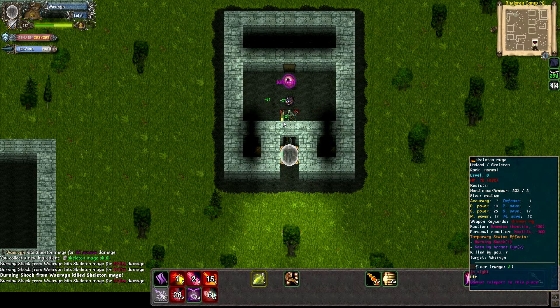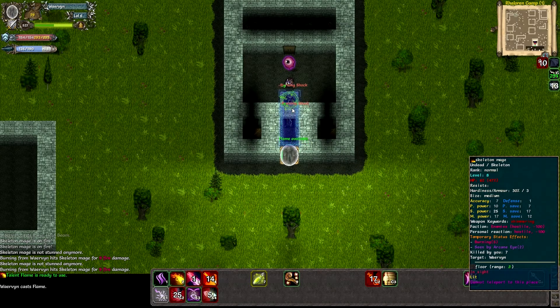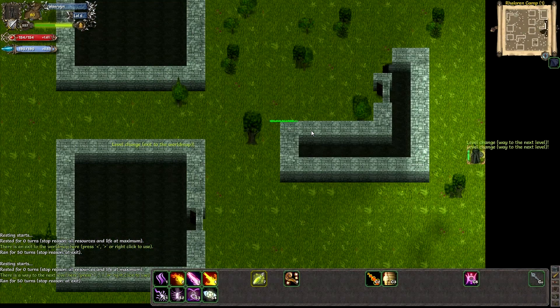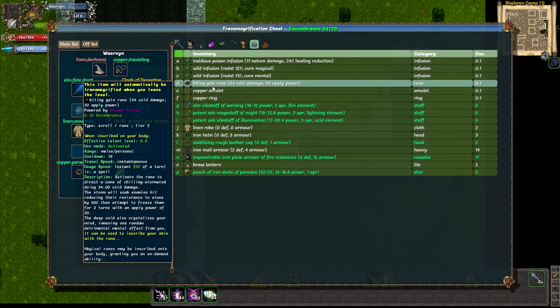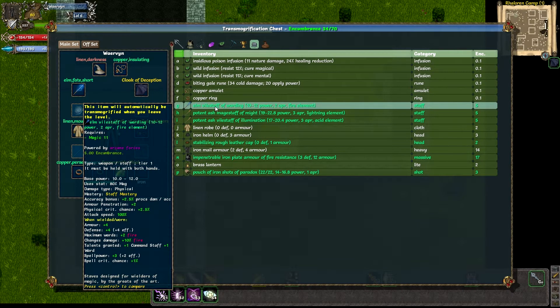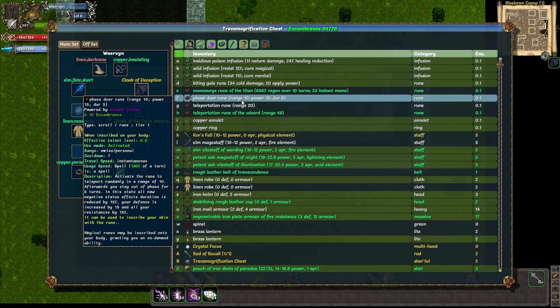That worked. Maybe I can use heat beam — why not? And there, all dead. Next level! Got a lot of stuff — mana surge. Why not teleportation rune, biting gale, chilling storm wind? Can't use the infusions. My cat needs a bit of attention so I'm gonna pause here.